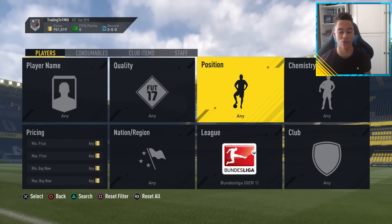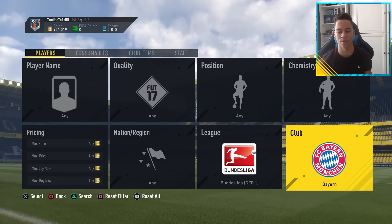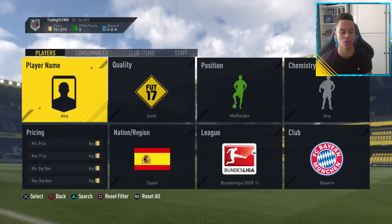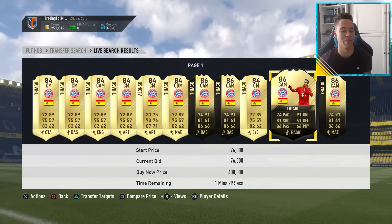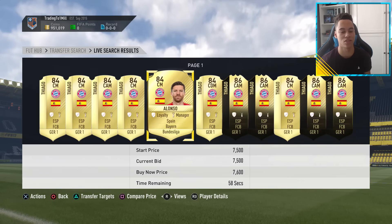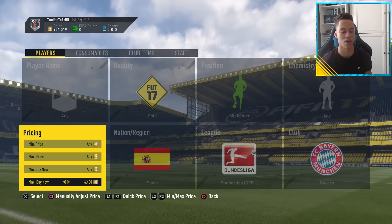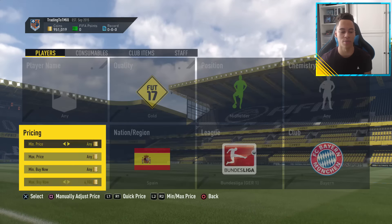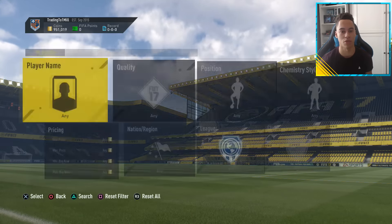Now moving on to the multiple filters. The first one is in the Bundesliga — go to Bayern Munich, put the position to midfielder, the nation to Spanish, search gold. As you can see, you can pick up Thiago, who isn't actually in packs anymore because his inform is in packs, but people are still listing up his old card, and also Xabi Alonso. You want to find the minimum buy-out of both of them — it's around the 6,000 to high 7,000 coin mark. So you want to be listing them up for about 6.8k, and picking them up at 6.3k or lower.